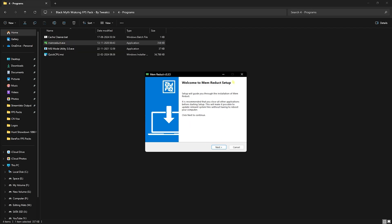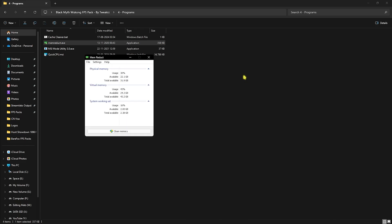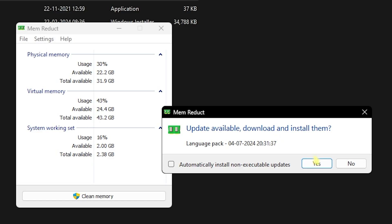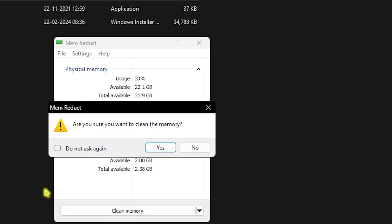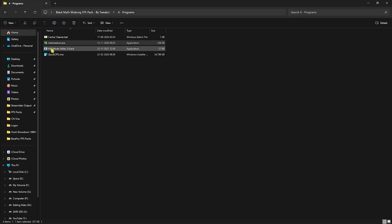Once Mem Reduct is installed, search for it on your PC and open it. If an update is available, click Yes to update. Once open, click 'Clean Memory' and click Yes — it will immediately start reducing your memory usage. This significantly frees up memory, giving your PC more headroom to perform well while gaming.